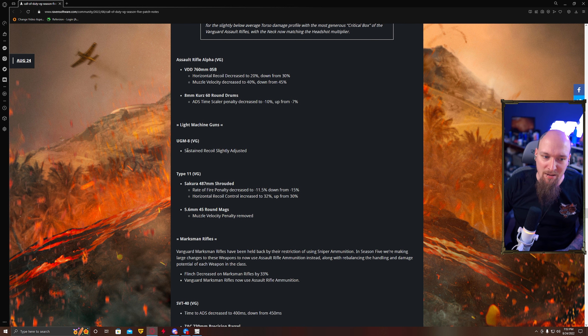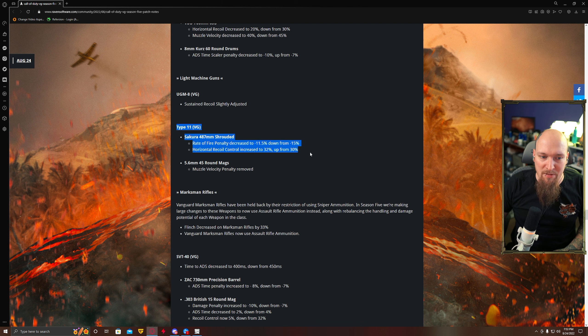Light machine guns: the UGM sustained recoil slightly adjusted, which means it probably has at least some recoil now. The Type 11 Shrouded Sakura barrel — one of my favorite barrels as it removes the drop-off damage profile — got its rate of fire increased and horizontal recoil increased. The 5.45 round mag had its muzzle velocity penalty removed. These two together mean the Type 11 might actually inch its way into a slightly viable AR style. The Type 11 and the Grau are probably going to move up quite a bit.